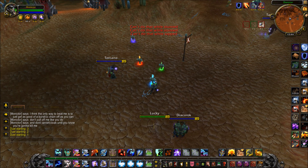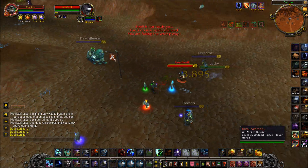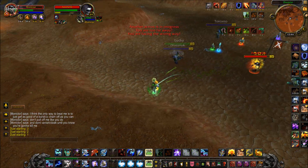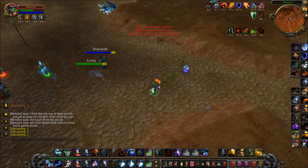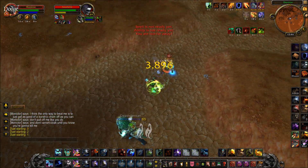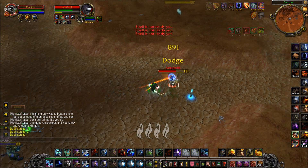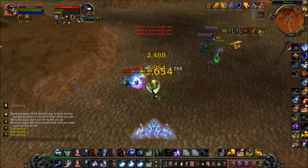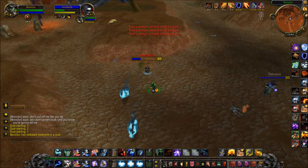In this next duel, he's about to open up on me. He gets the Cheap Shot and Garrote off right away and I'm not able to use any of my defenses, but he doesn't quite Evasion. I'm face tanking a bit, then I decide to sprint away and try to Spiritwalker's Grace or Hex him. He Shadow Steps and kicks me, so I know he's Shadow subspec, and there's his Vanish — so he's primed to get Wolves on him. He gets caught by my Capacitor, which I dropped while he Vanished so I could heal. I get the Flame Shock, and the Wolves are out, and he just gives up.